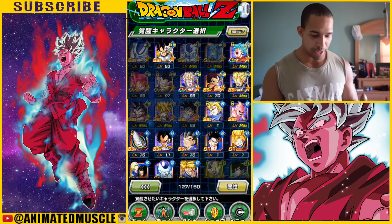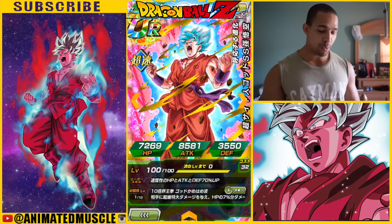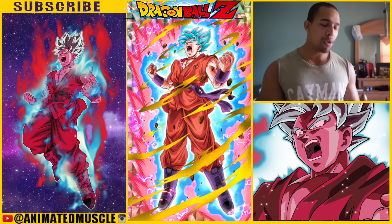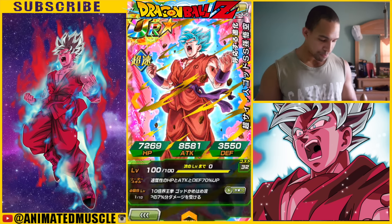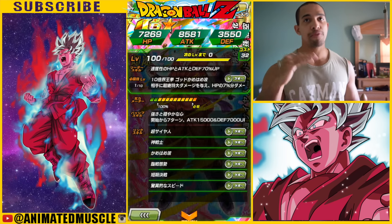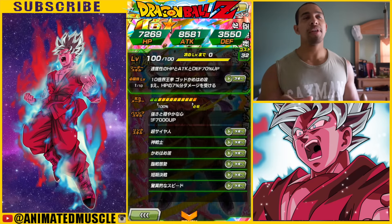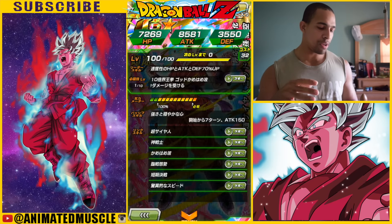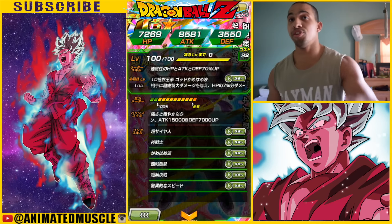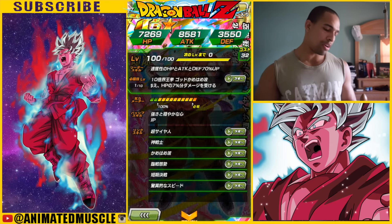We're going to go ahead and awaken this guy, but first let's check out his stats. So here he is before the awakening. I prefer this art over the awakened version, but that's just me. We have HP, attack, and defense up 70% for agility types when he's non-Dokkan. His super attack gives a 7% HP reduction, so he pretty much hurts your HP — that kind of sucks.